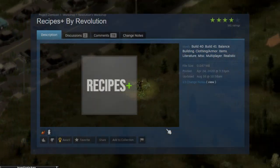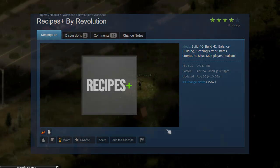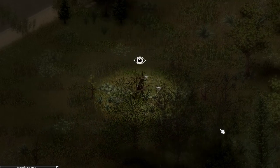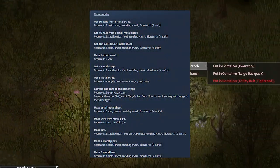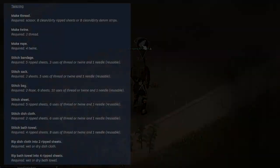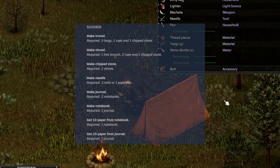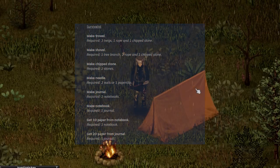Next up is Recipes Plus. There is a lot of redundancy between this mod and Primitive Survival, but what it does is add other options for making the same recipes with different ingredients. Recipes Plus focuses a lot more on the metalworking side of things, allowing you to create nails from scrap metal and needles from nails. It also adds a whole range of items you can tailor, such as bags or sacks, and on the survivalist side you can create your very own trowel or shovel when it's time to farm.